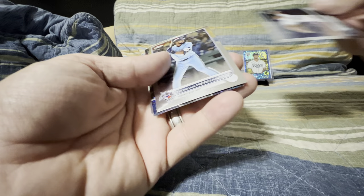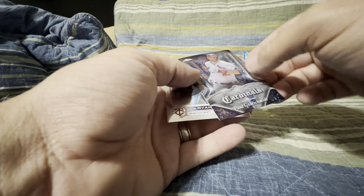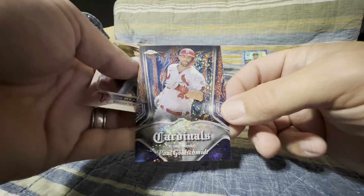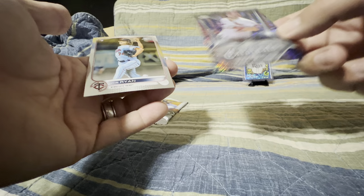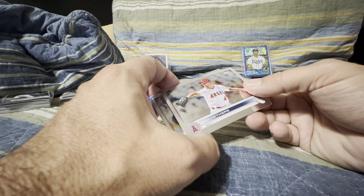Jesse Lazardo. Here we go — the new insert. I believe this is the pinstripe. Paul Goldschmidt — nice. That one is not numbered, so that's just the base on there, but that is a great looking card. Really like that. I don't know if you can see all the sparkles that it's got going on. And then we got a Joe Ryan to finish it off. Goldschmidt's one of those guys going for the Triple Crown, of course. If he could pull that out — definitely somebody I think is quite underrated, maybe in the card world.